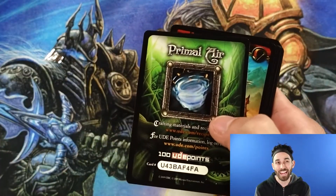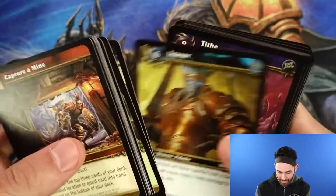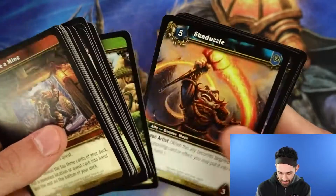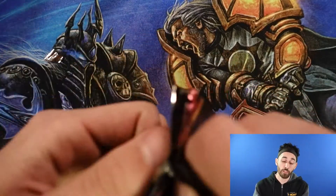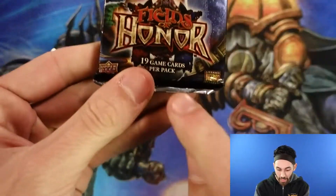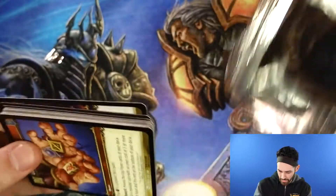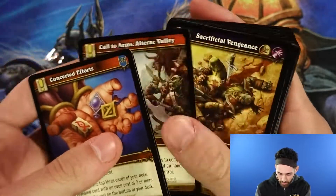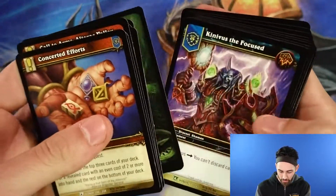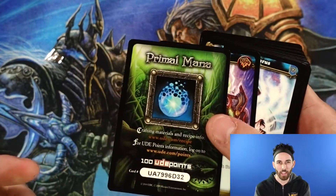We got some Primal Air — with that virus going around you need that Primal Air. Nothing saucy, let's move on. Pack number three. Bear with me guys, remember these were special edition packs with 19 cards per pack to help your Yu-Gi-Oh deck. Some people say that Yu-Gi-Oh is not diverse, but look at all these new cards even though this is from an old set. Now I got Primal Mana to match my Primal Air — people just underrate that combo. It's like better than Tour Guide honestly.